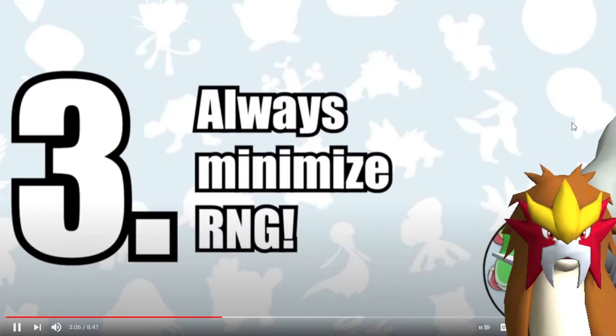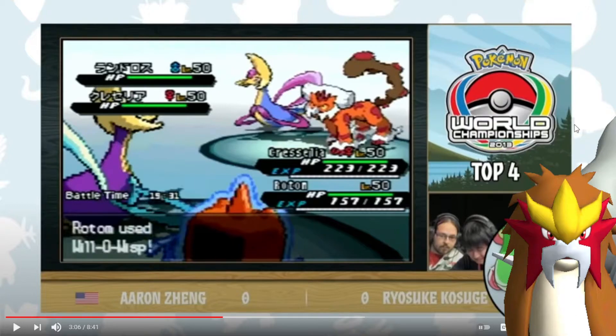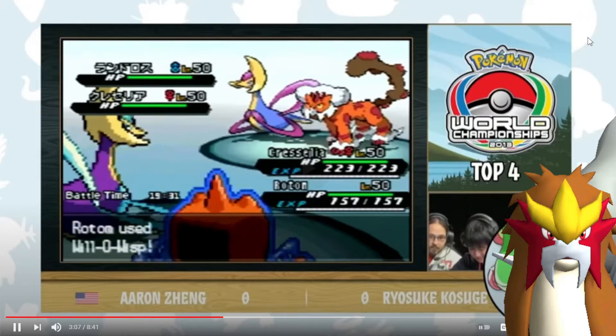Number three: always minimize RNG. This goes somewhat against the 'don't overthink things' point, but if you're willing to put that extra 10 to 30 minutes into theory crafting — not hours for every single pokemon and move, but just a little bit — you can identify situations like 'if a crit happens I'll die' or 'if I use this move, I'll deal this much damage.' That kind of preparation can save a lot of pokemon.